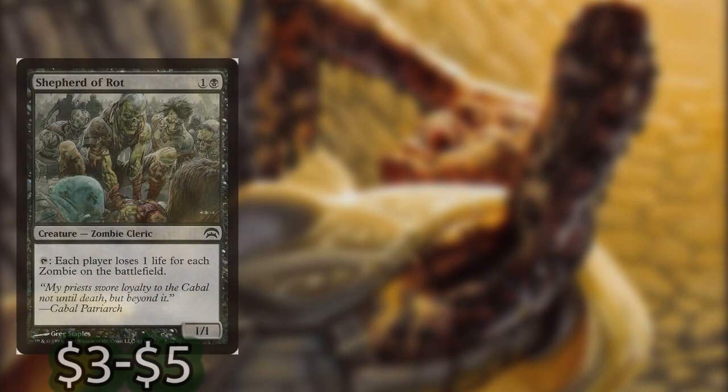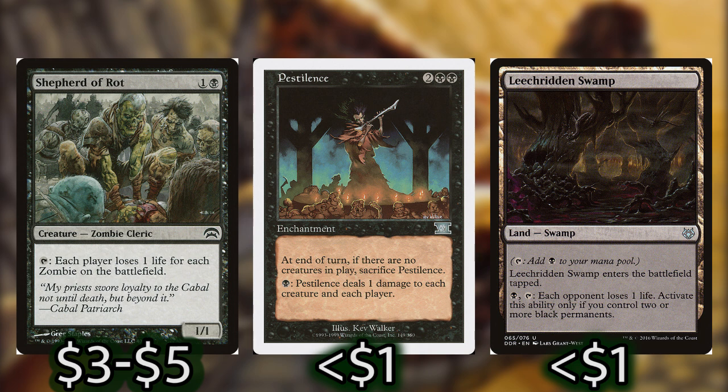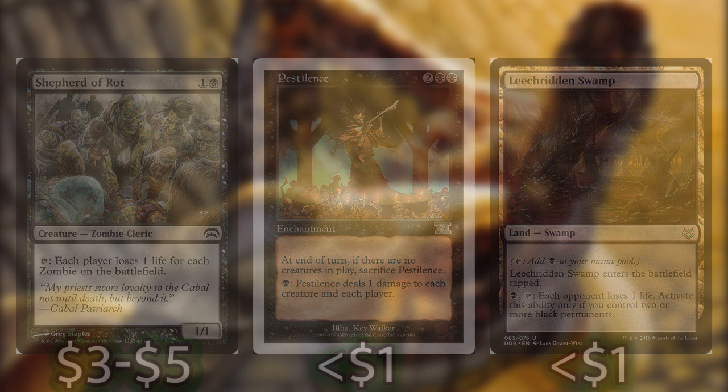We have a couple of things that can activate to do the damage to our opponents: Shepherd of Rot, Pestilence, and Leech-Ridden Swamp. All of these will either cost one mana or just tapping to deal one damage to each opponent — or in Pestilence's case, it deals damage to all creatures as well. These are nice if you can efficiently keep on activating them, but we really want to rely more on things that we can do every turn without a lot of overhead.